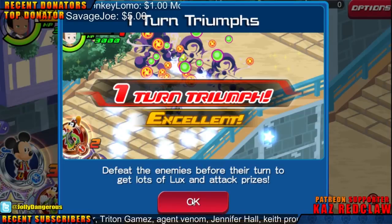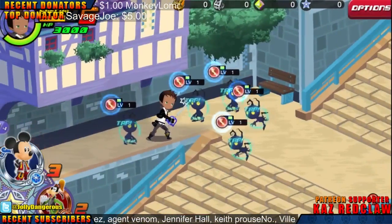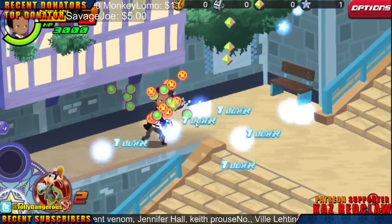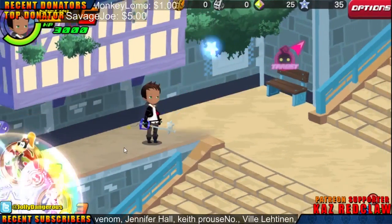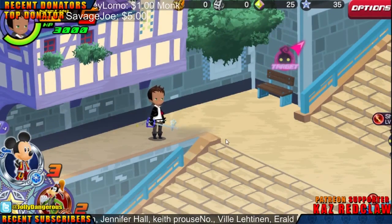One turn triumph. Excellent — defeat the enemies before their turn to get lots of Lux and attack prizes. Bam! Get some — that's how you do it, that's how we roll.